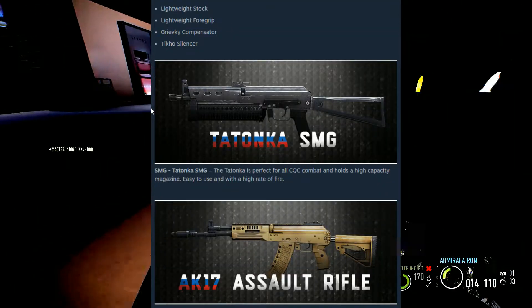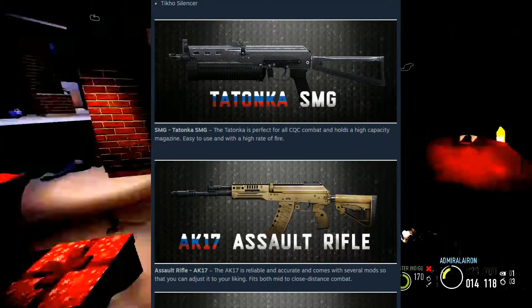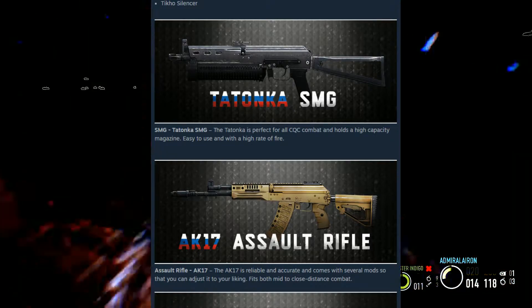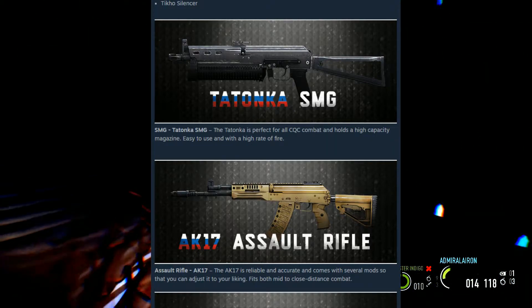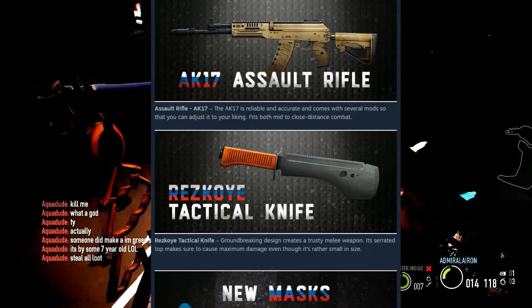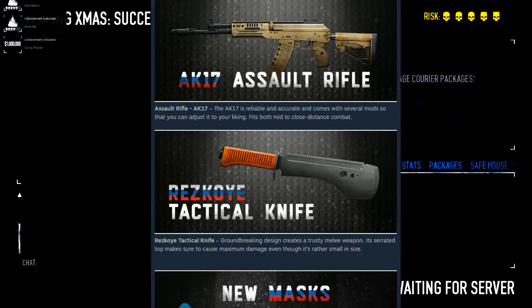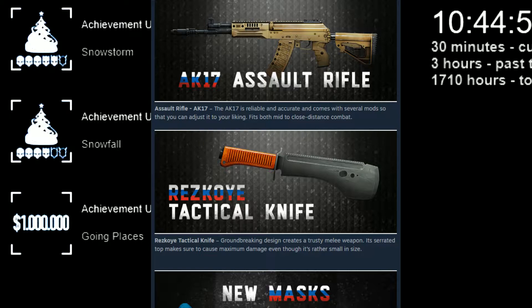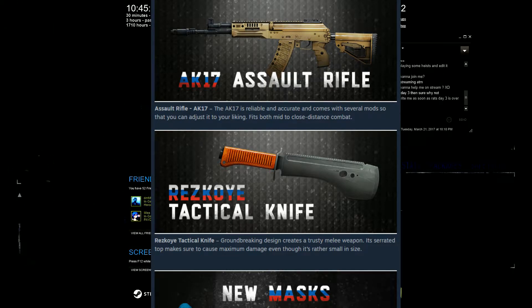The second weapon in this pack is the Dodonka SMG. The Dodonka is perfect for all CQC combat, holds a high capacity magazine, easy to use and with a high rate of fire. The third weapon in this pack is the AK-17 Assault Rifle. The AK-17 is reliable and accurate and comes with several mods so that you can adjust it to your liking. Fits both mid to close distance combat.